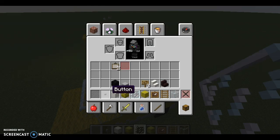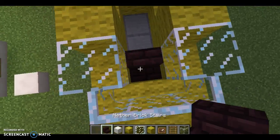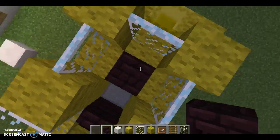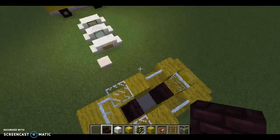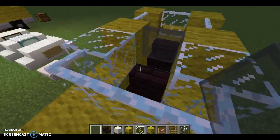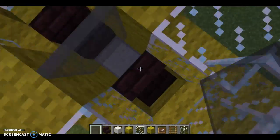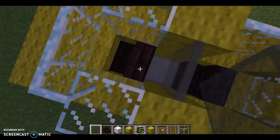Now you're going to take your metabrick stairs and place one here and one here, like that. Then take a gray glass pane and let that support — because pretty much a taxi cab has that little thing that you can slide so you can talk to the cab driver. That's what that's supposed to represent.